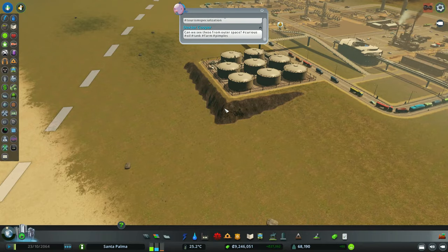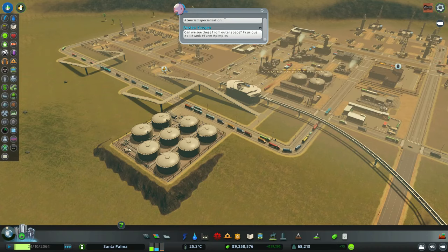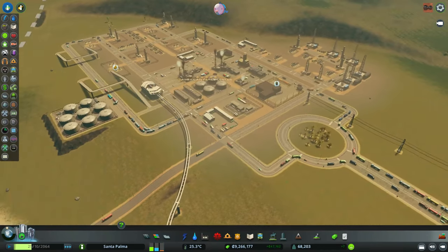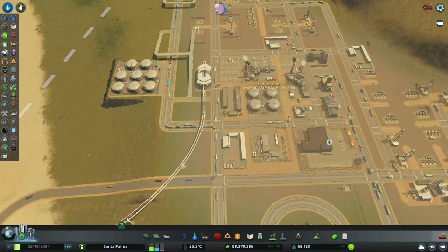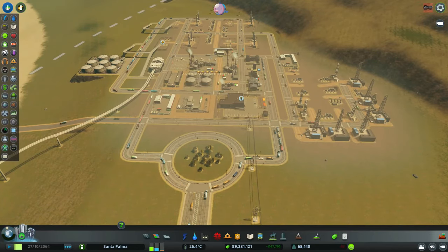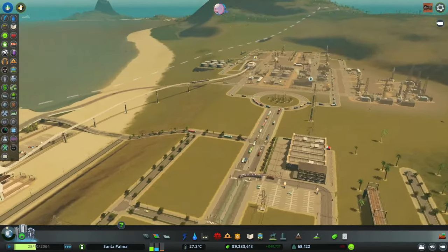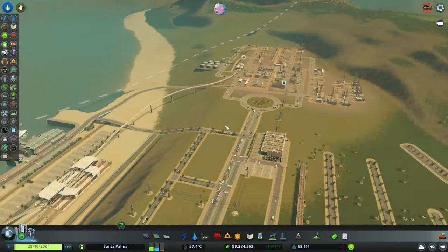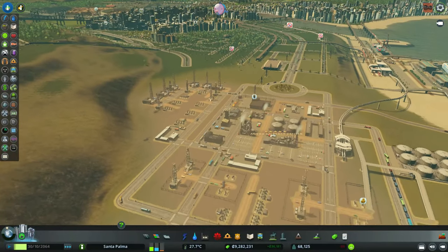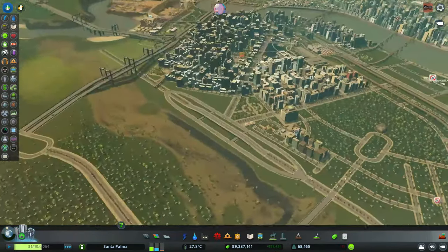It looks a bit weird with this slope, but maybe it won't be that bad. It's getting very very busy, but it's still flowing nicely. I definitely need to put cargo trains there to take some of these trucks off the road.